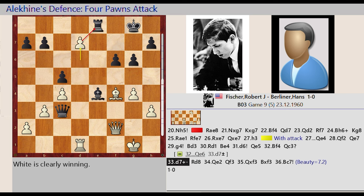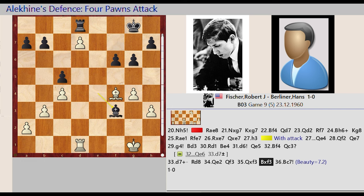D6-D7, Rook E8-D8, Queen F2-E2, Queen C3-F3, Queen E2 captures F3, Bishop E4 captures F3, Bishop F4-C7.